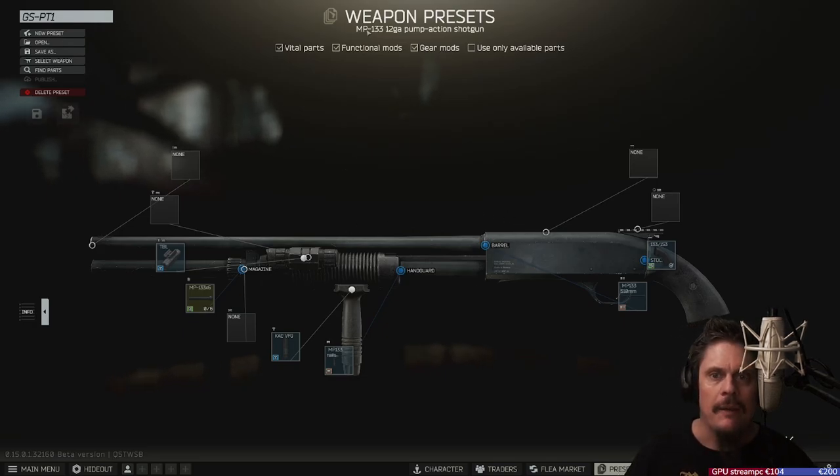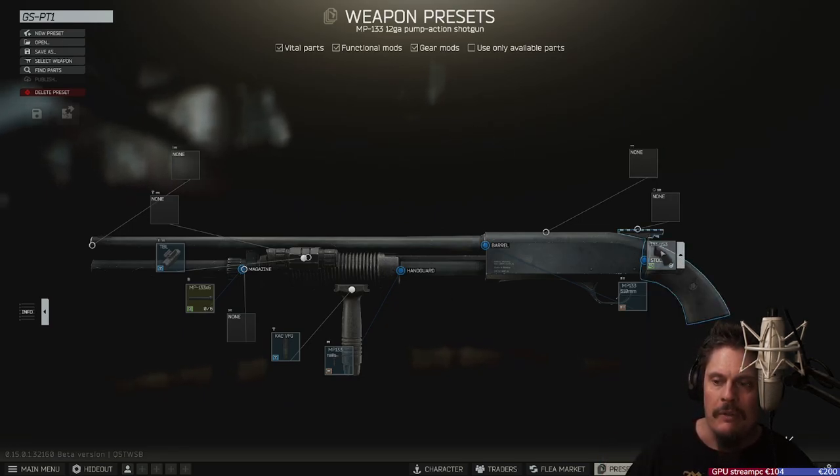You need an MP-133 pump-action shotgun, which you can buy from Jäger at level 1. You also need one of these plastic pistol grips, which you can also buy from Jäger.